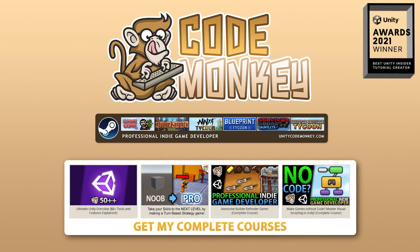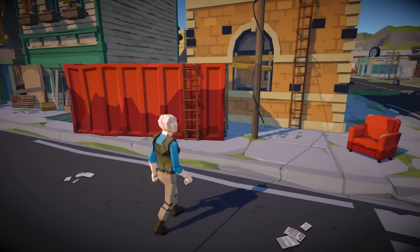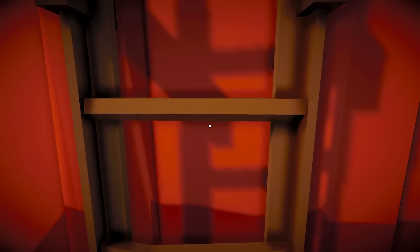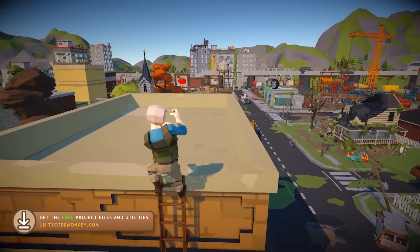Hello and welcome, I'm your Codemonkey, and here let's build something pretty simple but also pretty essential to so many games — let's enable the player to climb ladders. We're going to cover two methods: the first one just approaching the ladder and moving forward to climb up, so very much like Half-Life, and another one where you approach the ladder and then press a button to grab onto it, so very much like in Elden Ring.